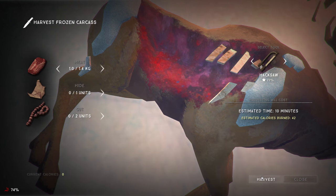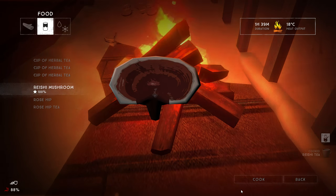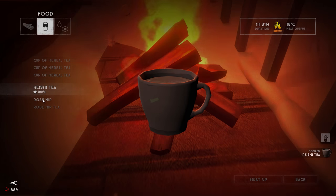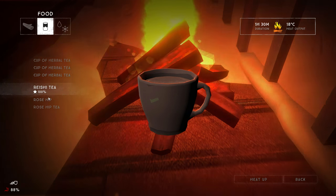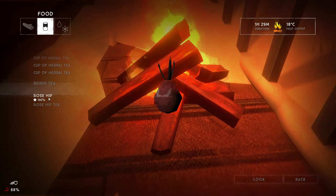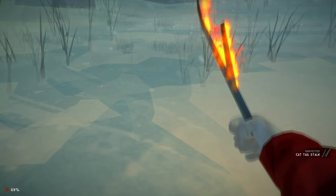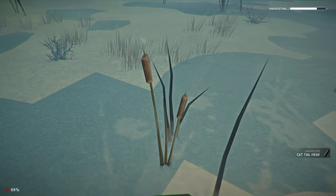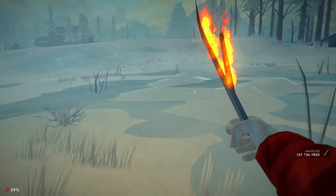Dealing with the food issue in the early game: harvest reishi mushrooms and rose hips whenever possible. Remember that 2 reishi mushrooms make a cup of reishi tea, and 25 rose hips make a cup of rose hip tea. Both teas can be drank for 100 calories each as well as 30% hydration. This doesn't sound like much, but in Interloper mode, literally every calorie counts. Also be on the lookout for cattail plants, as each stalk can be eaten for 150 calories and the cattail heads can be used as tinder. Cattail stalks never decay, they're very light, and they never have the chance to give the player food poisoning.